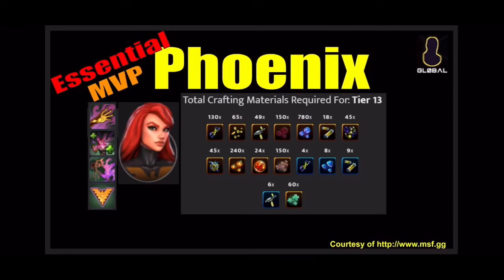The main takeaway from this video: Phoenix is essential. If there's any character to level up for Dark Dimension 2 or 3, it's her — get her up as fast as you can. She only needs about three T4 pieces, which is half the cost of other characters.